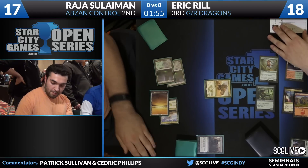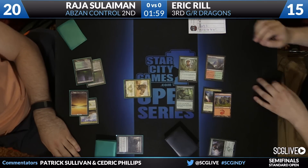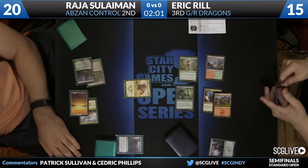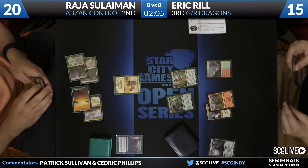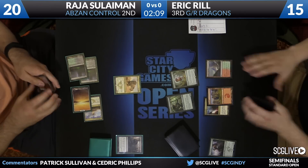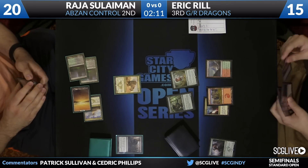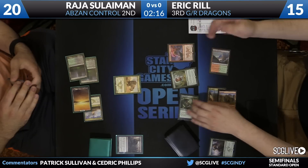Here is Siege Rhino. Solomon back to 20. Reel down to 15. Now we do head Reel's way. He'll take a draw here. See if Deathmish Raptor wants to keep trucking on in.